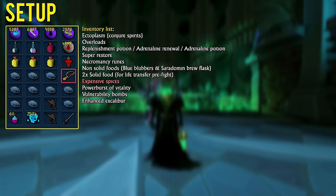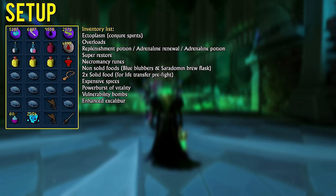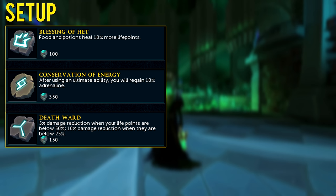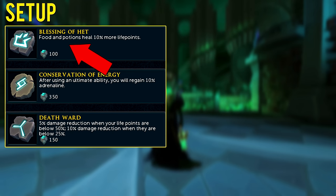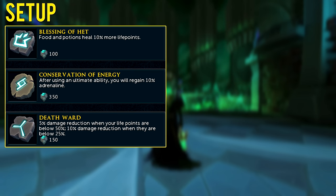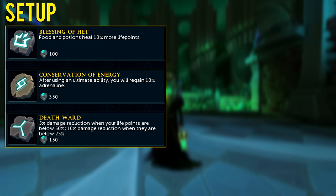You'll also want this necklace called expensive spices to increase the healing you gain from your blubbers. The relic power called Blessing of the Gods increases health gain from these foods by 10%, which is incredibly helpful. The other relic powers I used were Death Ward to reduce incoming damage when your health is lower, and Conservation of Energy for Death Skulls and Living Death.